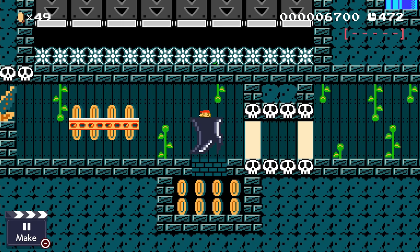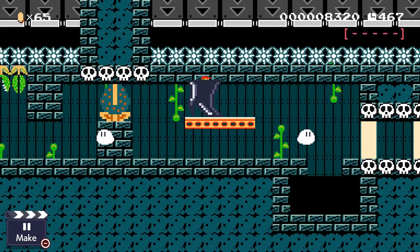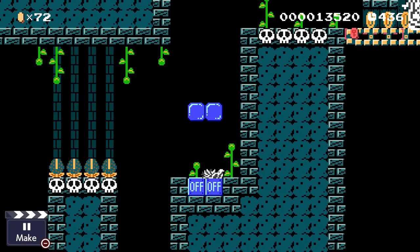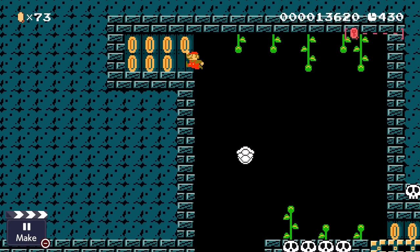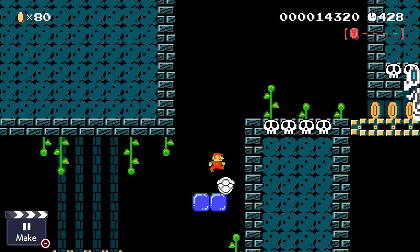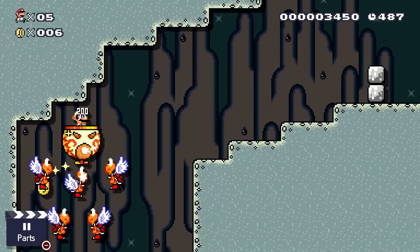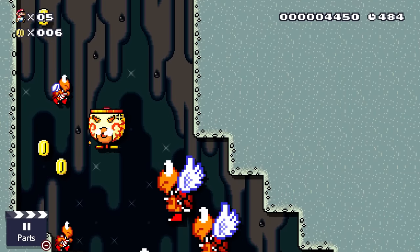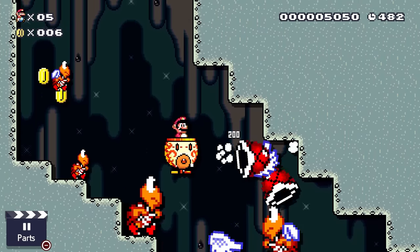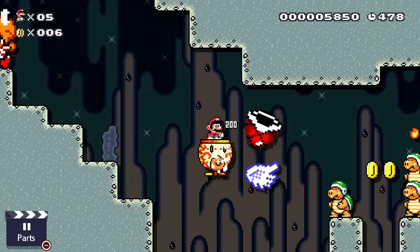Now, how are these being ranked exactly? Well, I'm ranking them more in the perspective of how useful they can be in making levels. Stuff like unique traits and ease of use are major factors in these rankings. This list is not ranking them based on how useful they are to a player trying to beat a level. So even though the Fire Clown Car is super strong and useful to a player, we're looking at how useful that item is in building a fun and unique level.